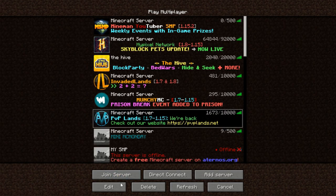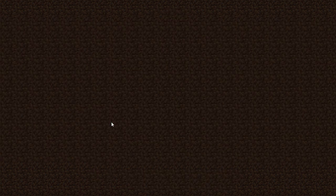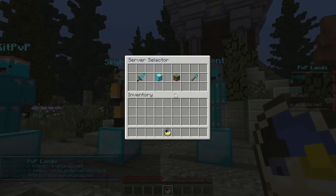First, add the server IP then join it. Then you will be able to see the events with the prize money, and you can queue for any event you want.